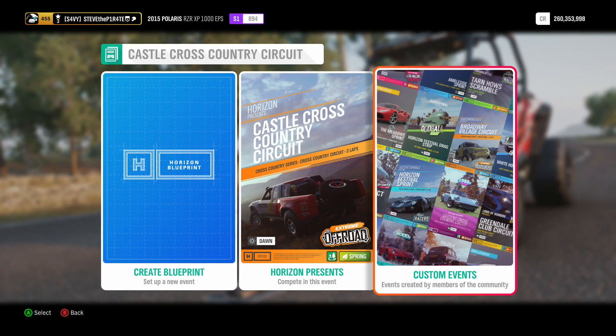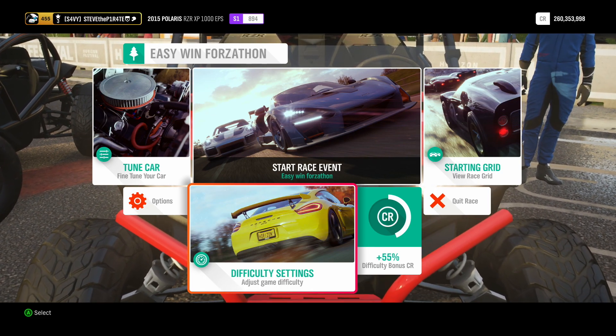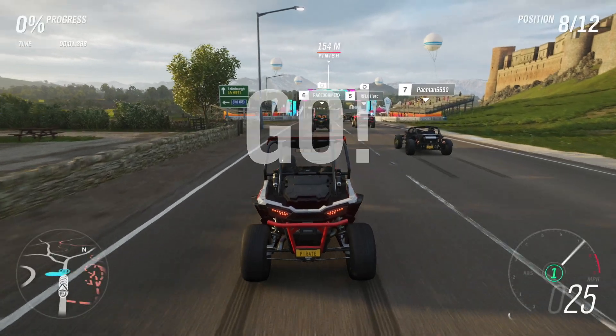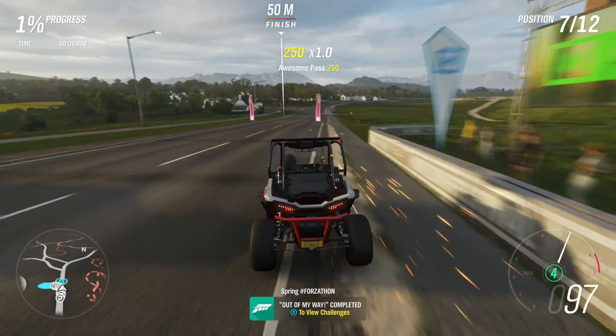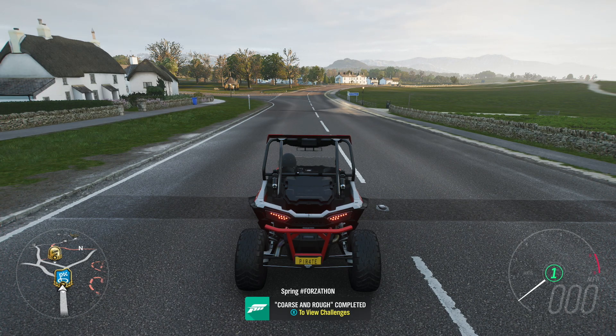Or you can add me as a friend on Xbox and select Custom Events. Under Friends Unfollowed, you will find an event called Easy Win Forzathon. If you don't want to add me as a friend, you can use the share code 909-272-730. You don't need to worry about changing the difficulty on this one — you're going to win anyway. As soon as the race starts, keep to the right and drive straight on to the finish line. Easy peasy. And that is Coarse and Rough completed.